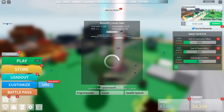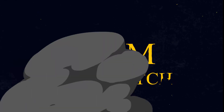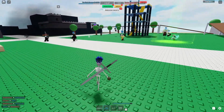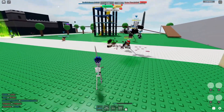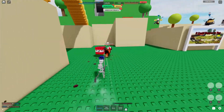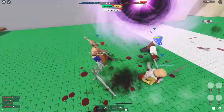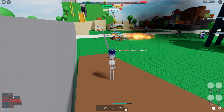Okay, so this next game mode is Team Deathmatch. Again, you can switch teams, which I kind of don't like, but it is what it is. You just go around, smack people with your sword, and try to get as many kills as possible. The time limit looks like 30 minutes. Even though it's team deathmatch, everybody's just running around chilling.